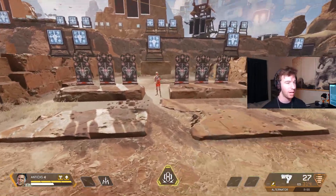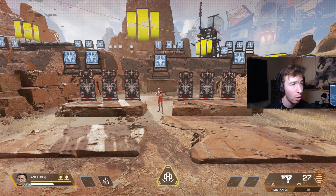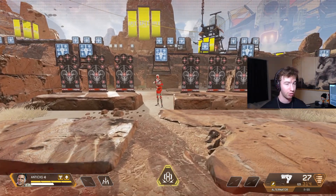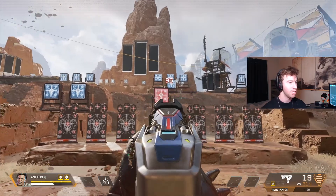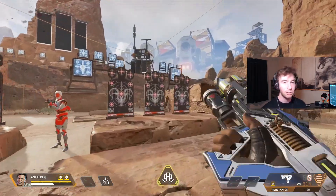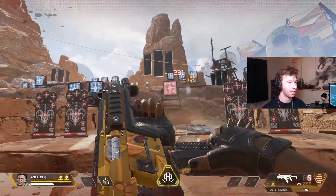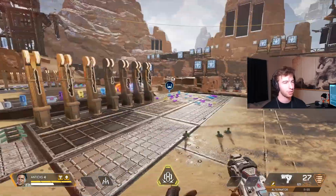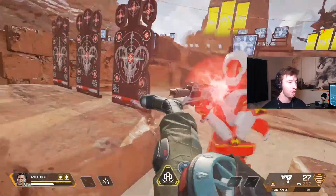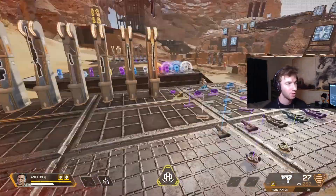Damage output goes to the Alternator — single bullet damage and overall output are both superior. 304 with no mag is a lot for a ground weapon. It's so forgiving when you miss a few shots — you can come back and still get damage. The R99 you're spraying and if you miss it's much less forgiving. So I'm putting the Alternator as better than the R99 this season.